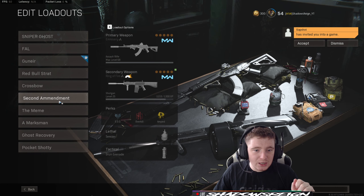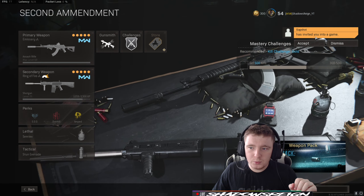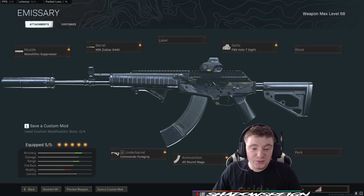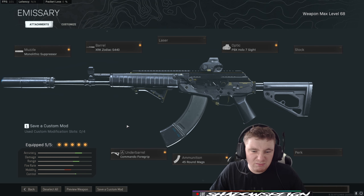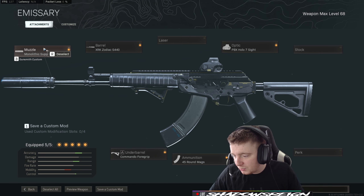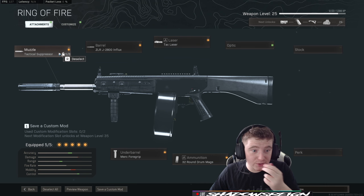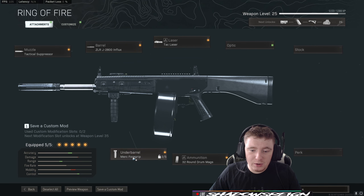The Second Amendment class — this is the not-so-meta meta class. It runs an Amax in a typical Amax fashion with some chunky sights that I like, plus a commando foregrip. It's just a nice, solid gun. Paired with the Jack 12 shotgun, running a tactical suppressor — I haven't unlocked the monolithic yet — along with a long barrel, tac laser, Marauder grip, and a 32-round drum mag.